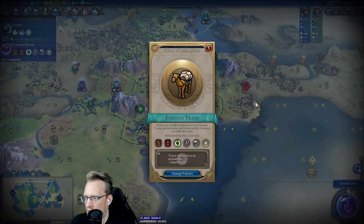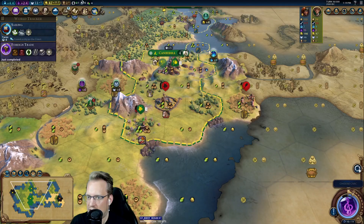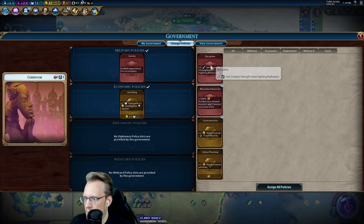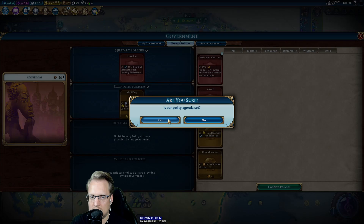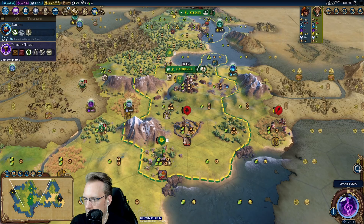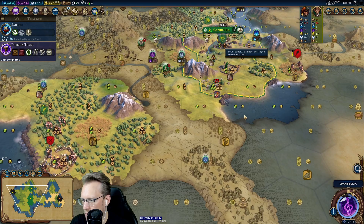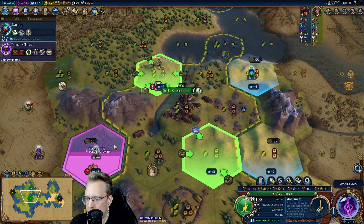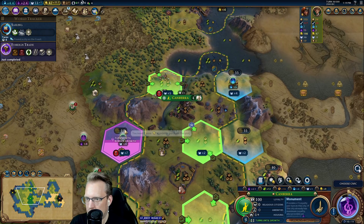I'm going to go next turn to Foreign Trade, put the Barb card in. We scared away that Barb already, which didn't give me my Slinger boost. But let's go to Discipline. Keep God King in for our Pantheon. And then we go here for another Culture Bomb. We do have Holy Sights unlocked, so there's part of me that wants to just go ahead and place this plus seven Holy Sight. But I don't have the money, and it's our next tile expand. We finished the Monument — we should get this fairly quickly.